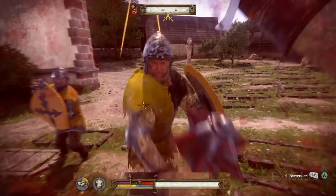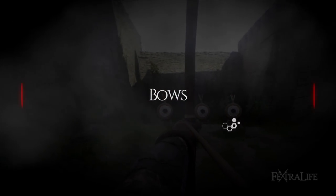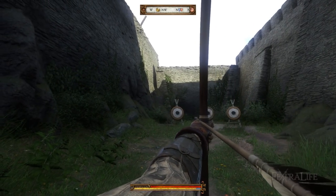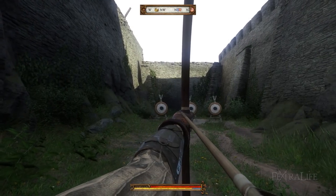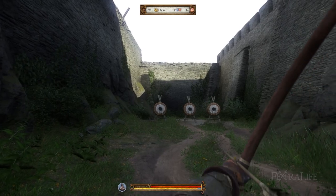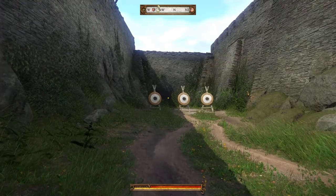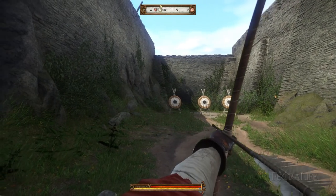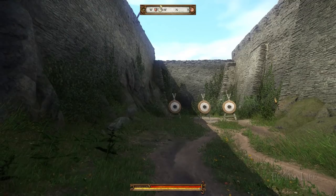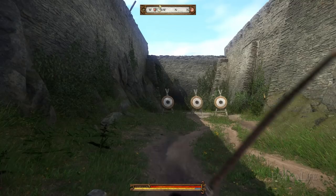Taking damage will also reduce stamina, so you become less effective the less health you have. Bows are affected by both agility and the bow skill, but only the bow skill actually affects how much you sway when shooting. Agility either has no effect or it's so small that you can't really tell the difference. You can drink an Embrocation which will increase your agility by 5 for 10 minutes and you'll see almost no difference in your shooting. Neither higher nor lower bow or agility seem to have any impact on how long it takes to draw an arrow, although it is very hard to test perfectly. I found a variance of about 1 or 2 frames faster at higher levels, but it's not enough to be significant.